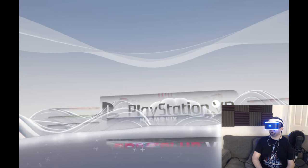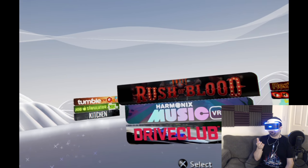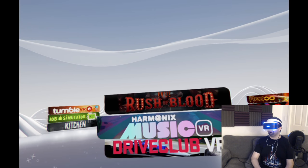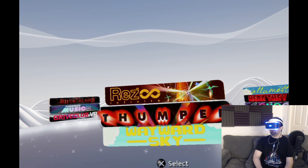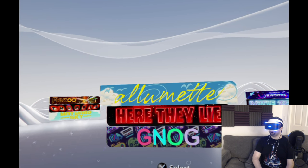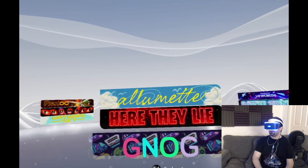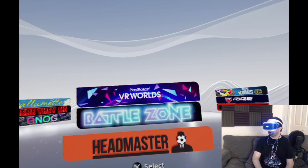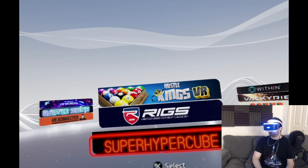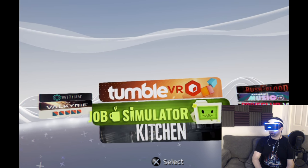PlayStation VR — I don't even know what you guys can see. It's 3D! That's cool, it's sticking out in my face. You probably can't see that because you're just seeing a 2D version — only what I see in my right eye. But it looks 3D to me. So: Until Dawn Rush of Blood, Harmonix Music VR, Drive Club VR, Rez Infinite, Thumper, Wayward Sky, Here They Lie, G-Nog, PlayStation VR Worlds, Battlezone, Headmaster, Hustle Kings VR, Rigs Mechanized Combat League, Hyper Cube, Eve Valkyrie, Bound, Tumble VR, Job Simulator, and Kitchen.